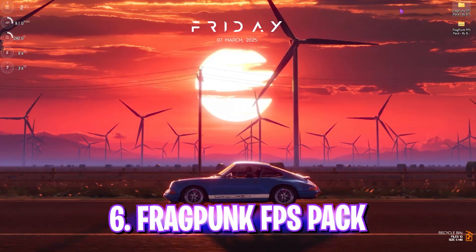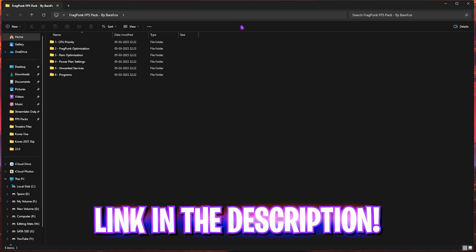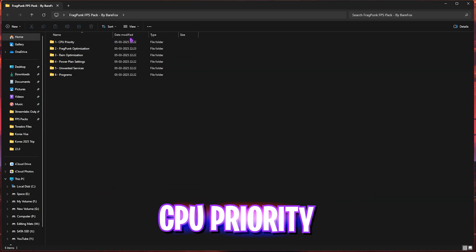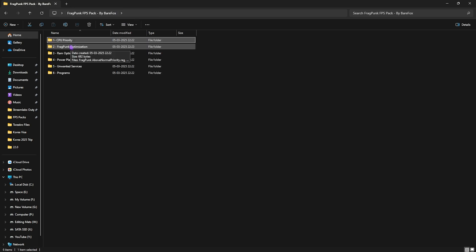The next step is the FragPunk FPS Pack — I'll leave a link in the description below, and you can also join my Discord server for a detailed download tutorial. Inside you'll find six simple folders. The first is CPU Priority, which contains an AMD folder and an Intel folder. Select the CPU you use — I use an AMD CPU, so double-click and run the AMD CPU Priority file. This sets the correct DWORD value for your processor to improve its priority and performance. If you have an Intel CPU, do the same for that folder.